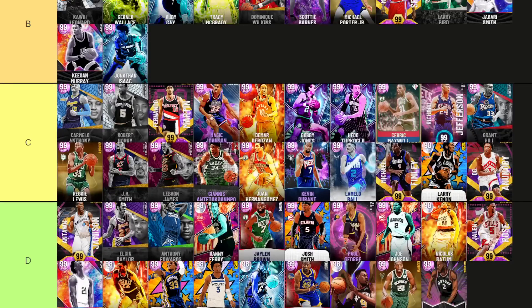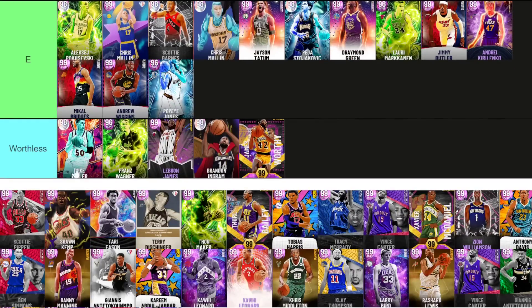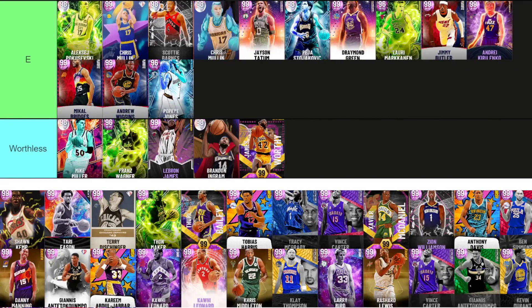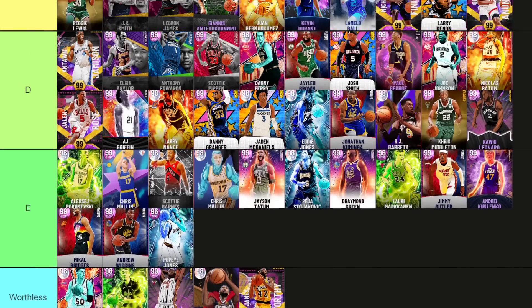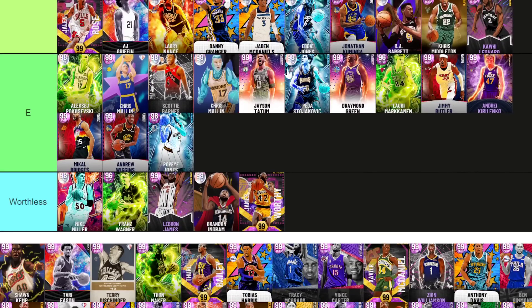This endgame Scotty Barnes — man, this is the most slept-on of all the endgame cards. The way he moves and shoots is just different. Can you guys let me know, are you the same with Scotty Barnes? Scotty Pippen — I'm sorry, I'm putting Scotty Pippen in D tier. He's just so bad on offense and his defense is not great — like a worse one-show Hernan Gomez. He didn't get good defensive animations; he had good defensive stats and badges but the animations just weren't there.